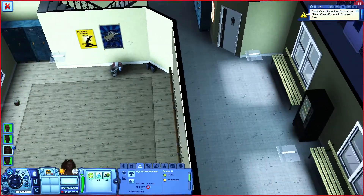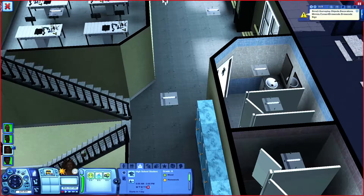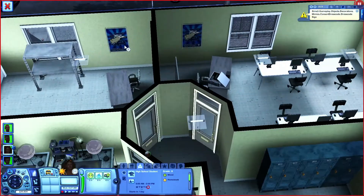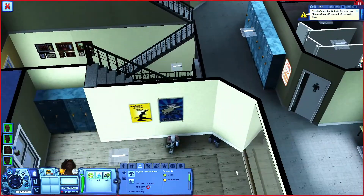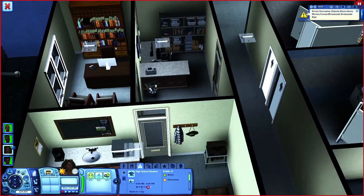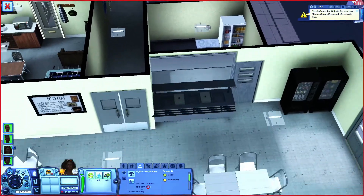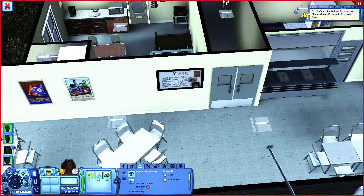I've already gone in and changed the script for all of these objects and placed them in every room that I want them to be in, so they're all over my school. You can choose any poster or any wall object you want. You could even use the menu in the cafeteria if you didn't want to have so many other things on the wall, and it will work the same way.